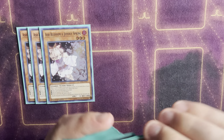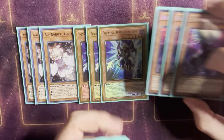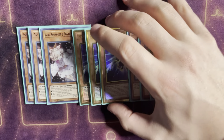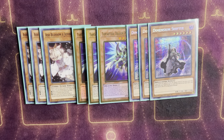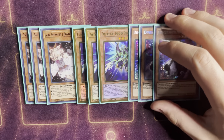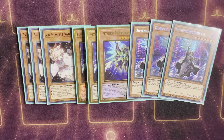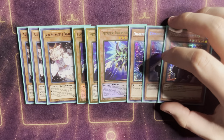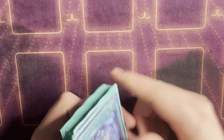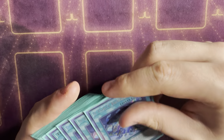For hand traps: three copies of Ash Blossom and Joyous Spring, three copies of Fantastical Dragon Phantasme, and three copies of Dimension Shifter. This felt pretty good. Phantasme is decent in this format and lets you dig for Shifter without putting any cards in grave, which is really good. You can dig for Shifter, dig for Ash, fix your hand so your S Force cards play through interruption. This deck doesn't care about the graveyard at all, so opening Shifter even going first — you just drop it before making any plays and your opponent's whole turn is under a Dweller-esque lock, except probably stronger.